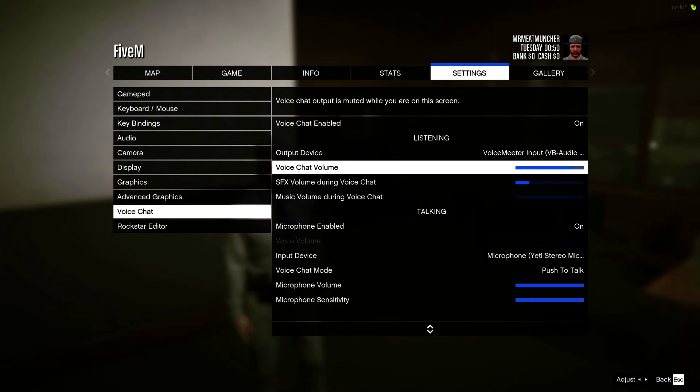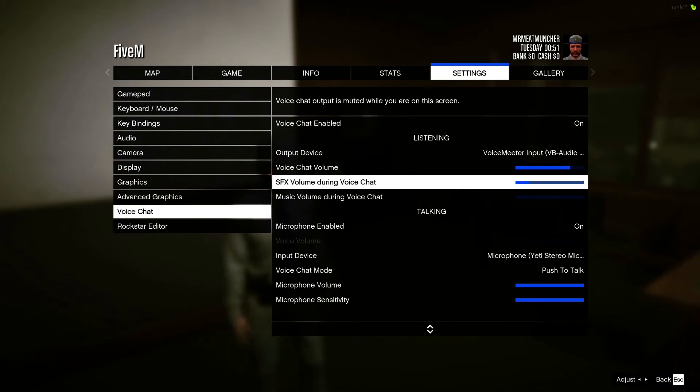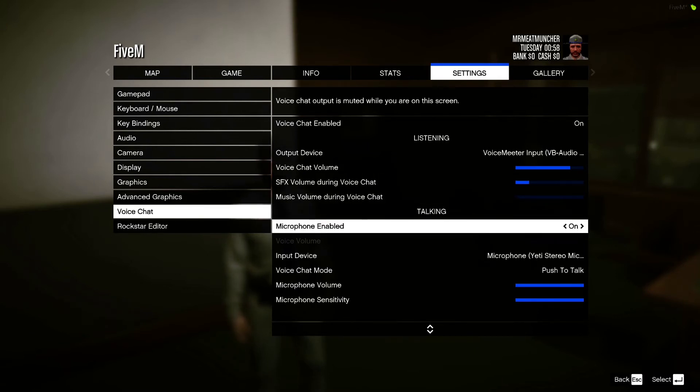Your voice chat volume you want to turn pretty far up so you're sure that you can hear people talking to you. Sound effects volume is just preference — this is how loud you want the game audio to be while someone is talking to you or while you're talking to someone. This will turn down things like car noises, horns, and traffic.